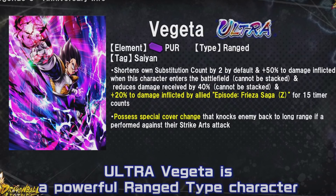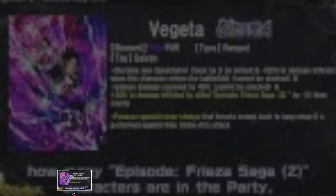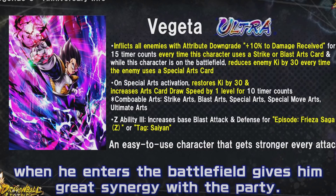It looks like Vegeta will always have an eight timer count requirement when he's swapped out - only eight timer counts, that's really good. Not only that, he has a strike cover change. So a reduced sub count with a strike cover change is pretty awesome. You could run him alongside Ultra Goku, now you get a strike and a blast cover change unit. He also gets reduces damage received by 40% - cannot be stacked - so that's quite a bit.